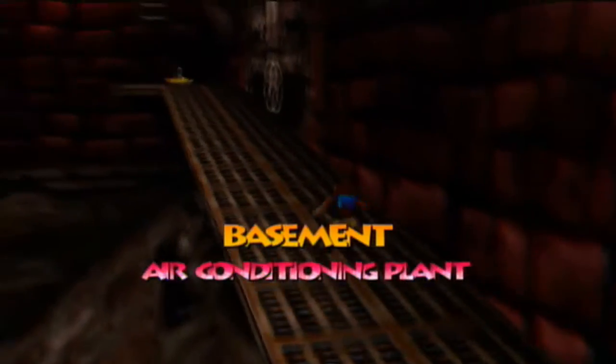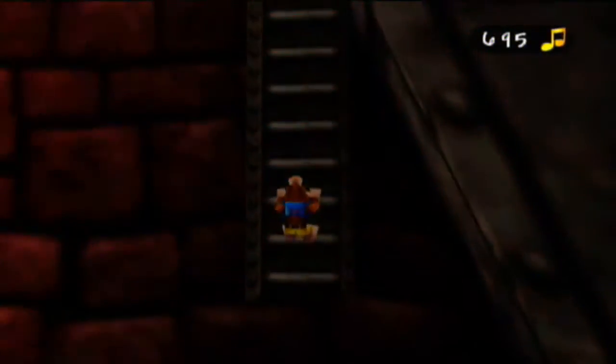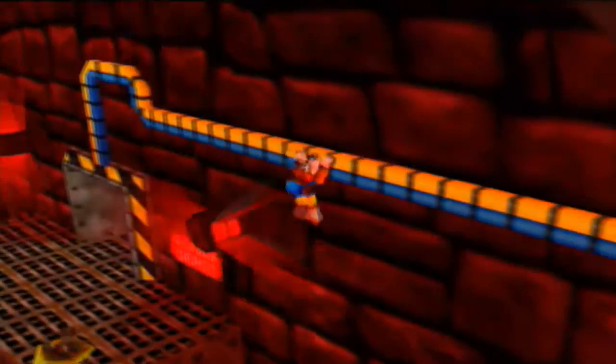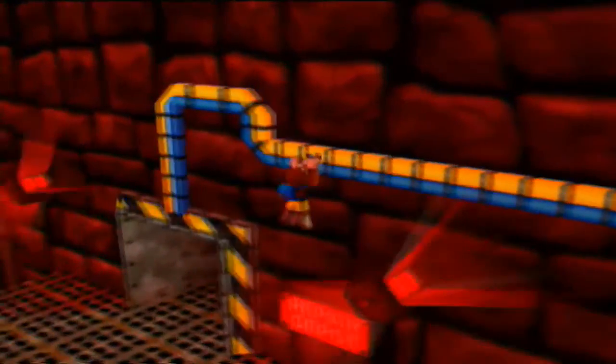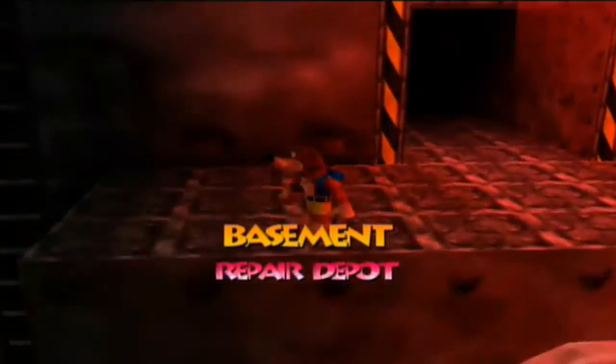We're going to start things off by going through this door over here that leads into the air conditioning plant located in the basement. And if we make a left, we will see a batch of notes which we will go ahead and take. Up here, along this ladder, we will eventually come to a wire where the electrical surge was flowing through and it opened up this door. So now we can check to see what's inside the repair depot.